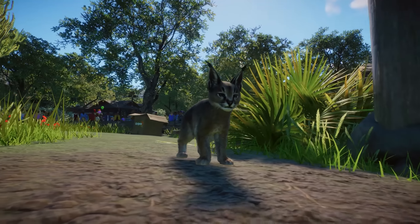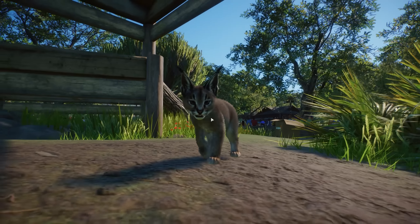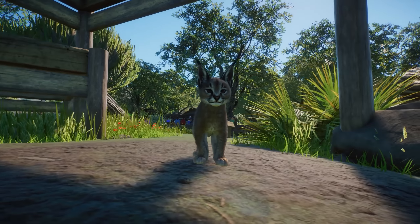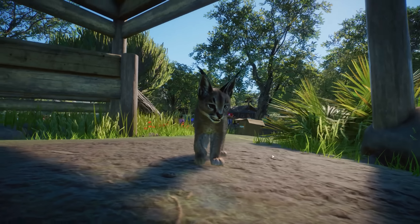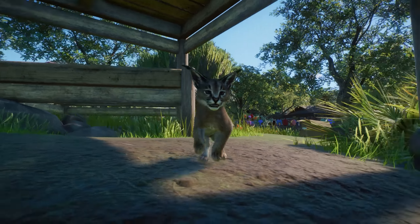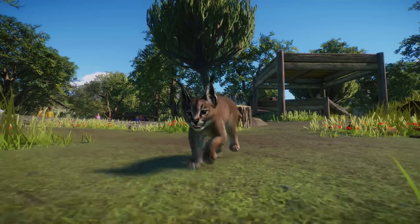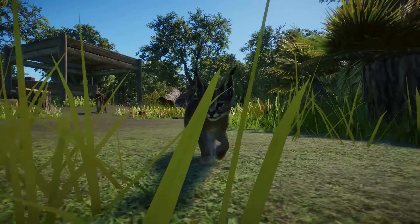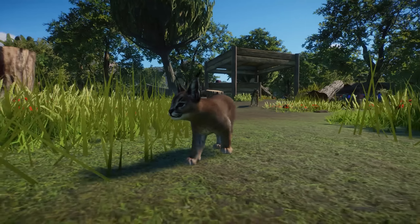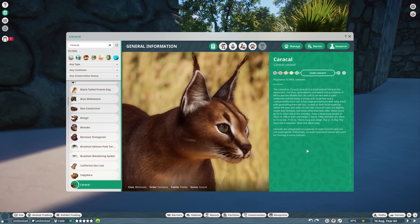They are so adorable — look at that little face! They do have a few spots on their belly. They also feel a little bit more fluffy than their parents. Look at the ears, how they move — I'm actually really excited about the Caracal now that I see them. They look so adorable and so beautiful. Look at it run! Do let me know in the comments down below how you feel about the Caracals.